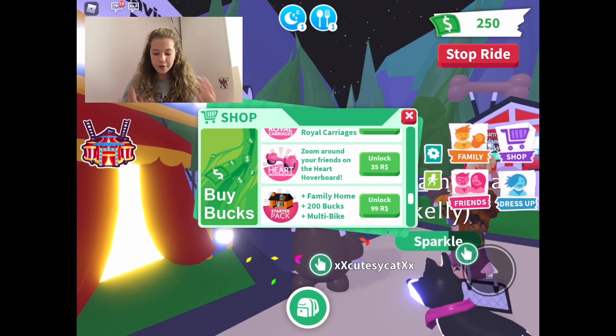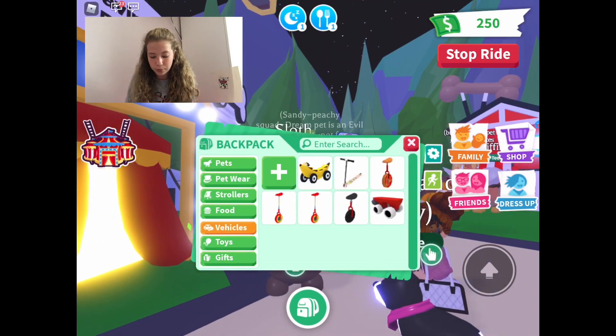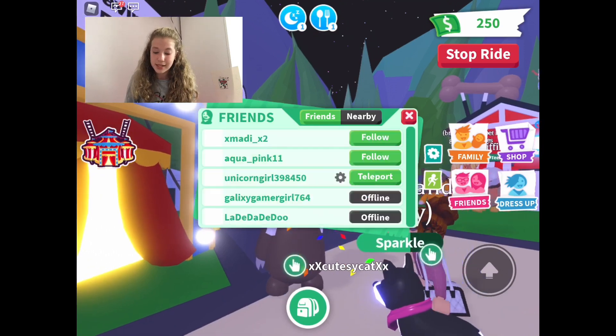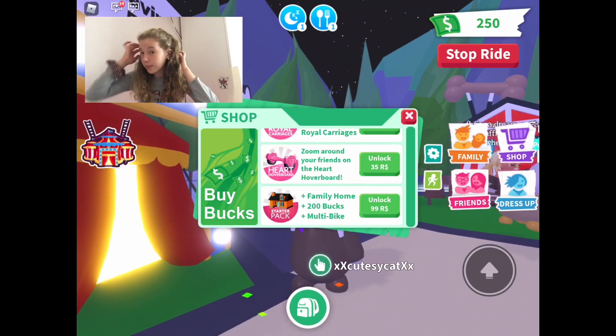The cheapest thing in the game is the Heart Hoverboard at 35 Robux. You can zoom around on a heart hoverboard — I don't have one, but it sounds fun.